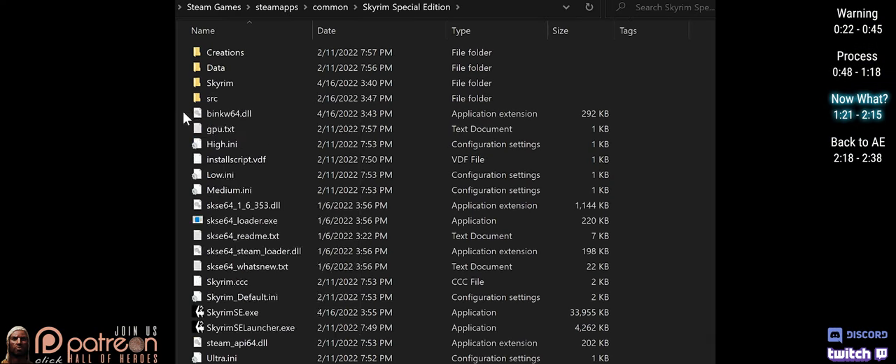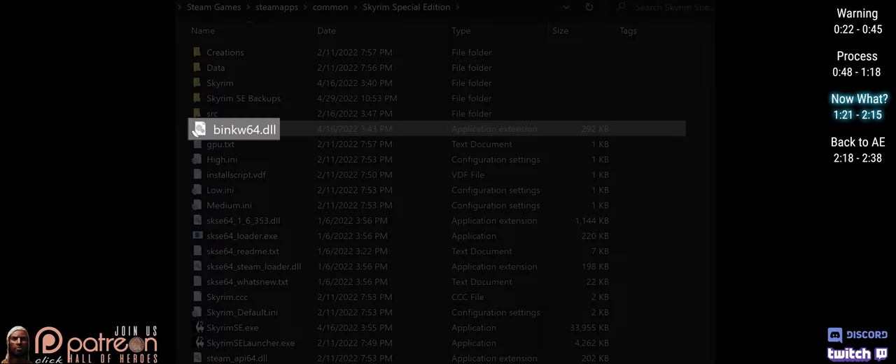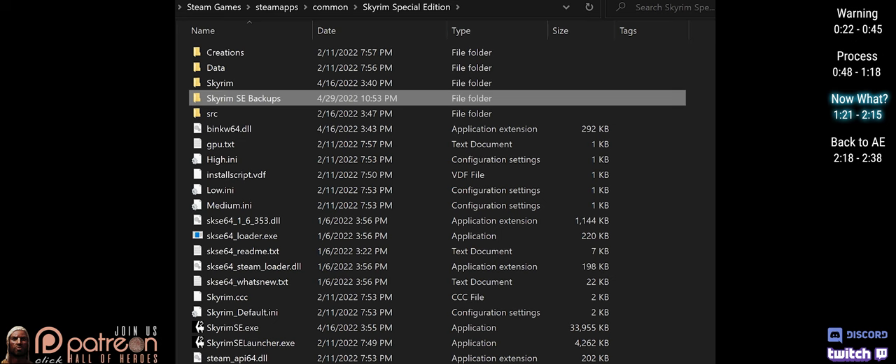Update prevention. Open the game folder and create a new folder. Name it 'Skyrim SE Backups.' Copy and paste the binkw62.dll and SkyrimSE.exe into it. If the game ever auto-updates, just copy these two files back into the main game folder and overwrite.